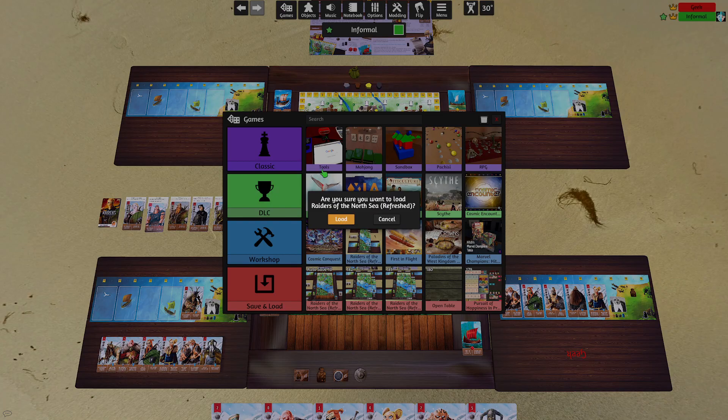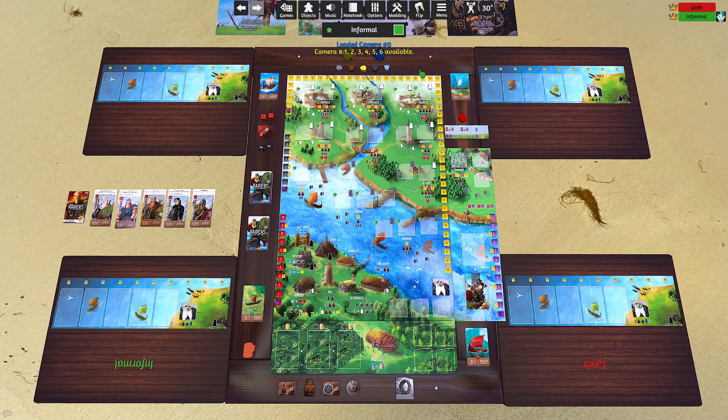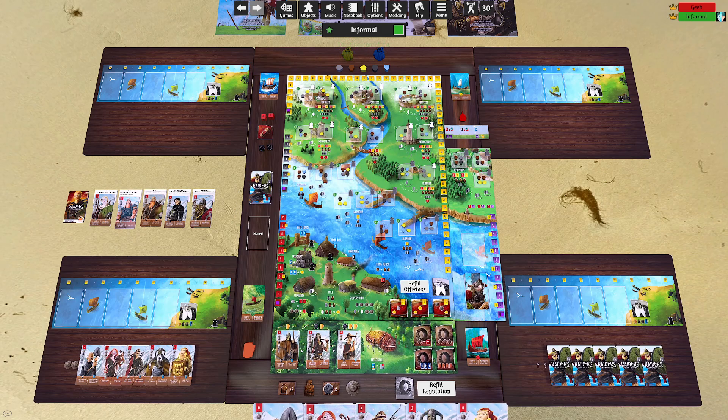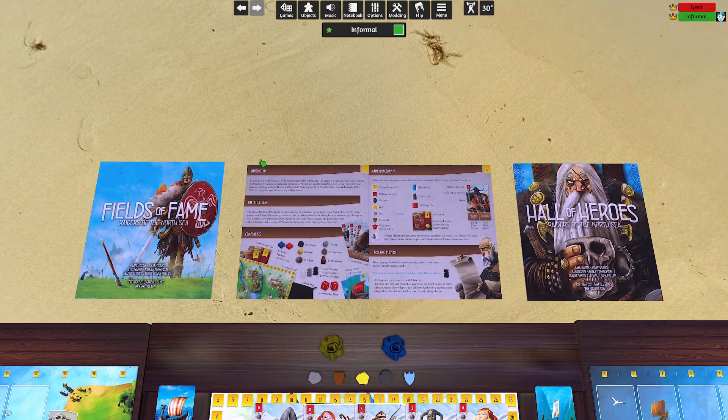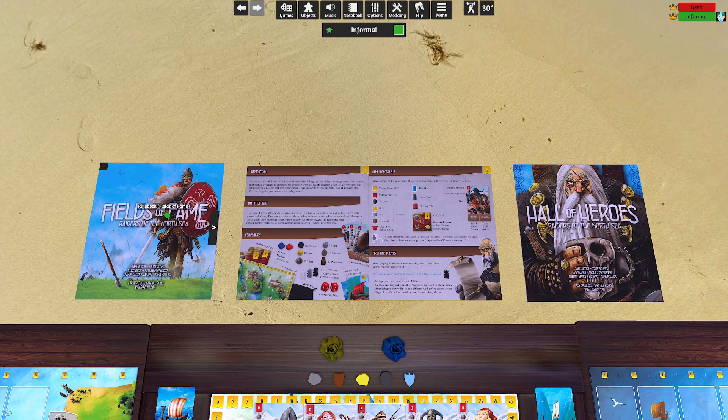That's the base game of Raiders of the North Sea. Let me jump into what makes it different with the expansions. I'll reset and click the base expansions button. The Fields of Fame adds more to the game than Hall of Heroes. I can teach the Hall of Heroes even to people new to board gaming; it barely adds to the teaching load.